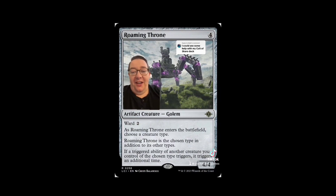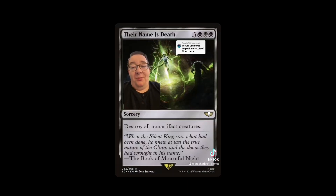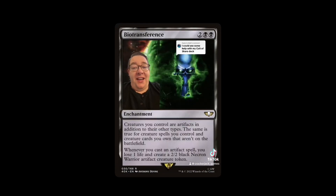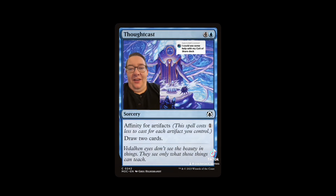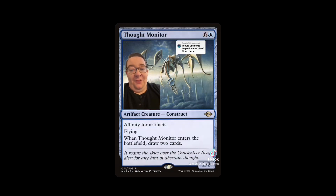Roaming Throne is the perfect fit again — you're not playing a specific artifact creature type, but name Dalek, and when your commander attacks you get double triggers. And this thing has ward 2! One-sided board wipes are great, so Farewell is an awesome fit. On the off-chance you have non-artifact creatures, Biotransference makes them all artifacts. Since we're playing Tezzerator, let's play Tezzeret's Gambit along with Thoughtcast and Thought Monitor — these cards cost one mana and draw you two each.